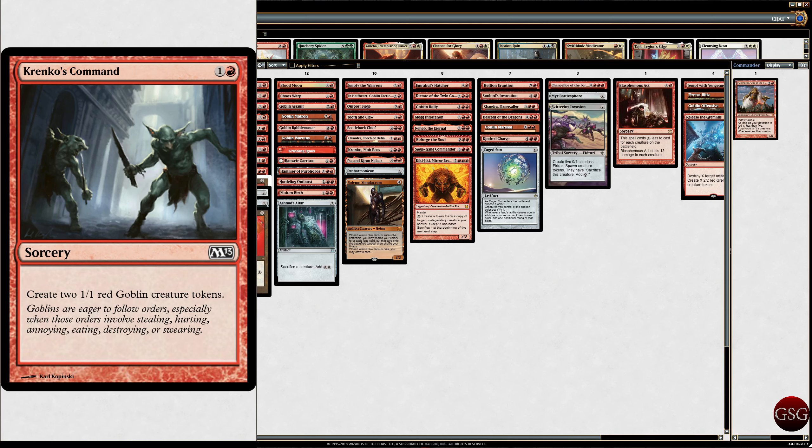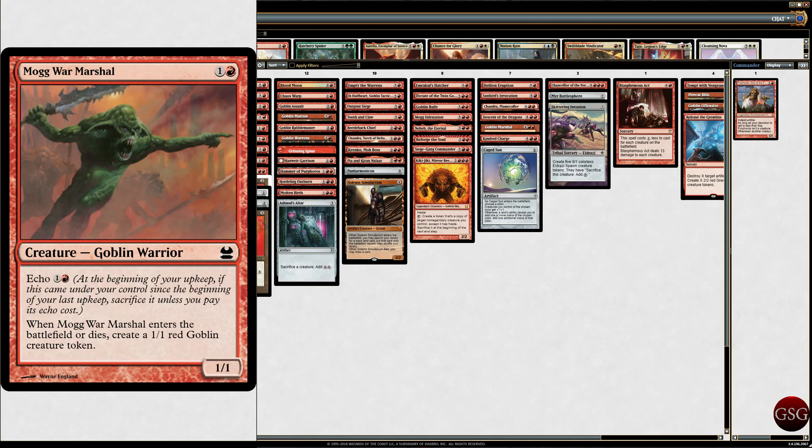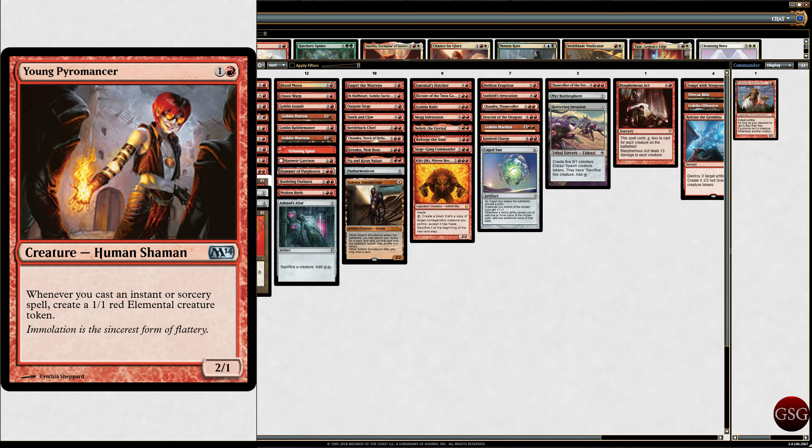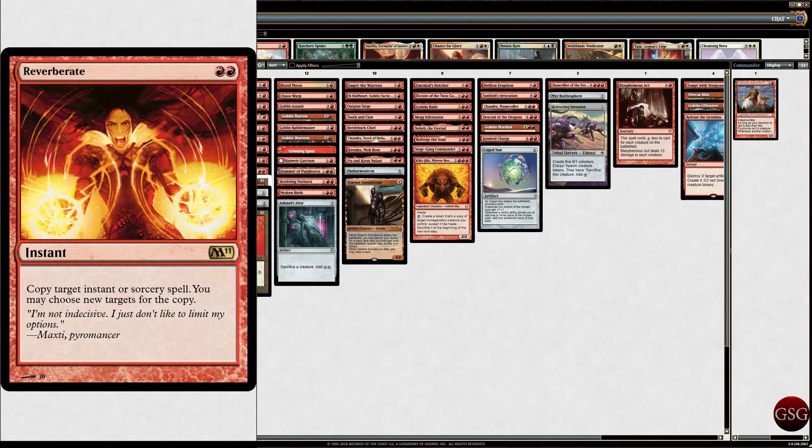Krenko's Command, because why not? Mogg War Marshal — he's got Echo, and he makes red Goblins whenever it enters the battlefield or dies, so more Purphoros triggers. Tiana's Summoner — Human Shaman with Ascend. If you have the City's Blessing, whenever it attacks you may pay X red to create that many red elemental creature tokens. Young Pyromancer — whenever you cast an instant or sorcery, creates elemental creature tokens. And Reverberate — basically a Fork, we get to copy spells, even opponents' spells, which is even better.